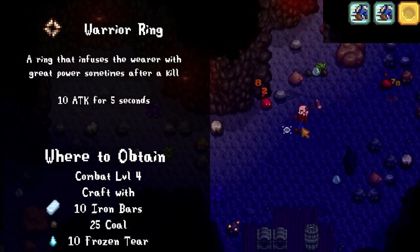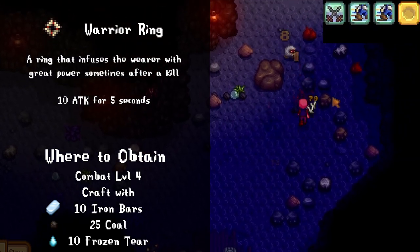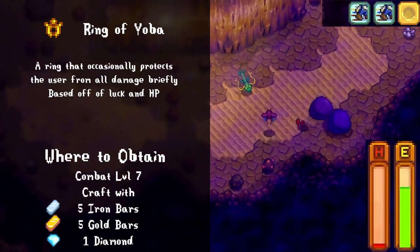The warrior ring is a cool concept, but by the time the buff procs I feel like the battle is already done and I'm just standing there like a barbarian ready for a fight that's already ended. It doesn't seem like a bad ring by any means, but I think it would be more fun if the chance to proc was a little bit higher.